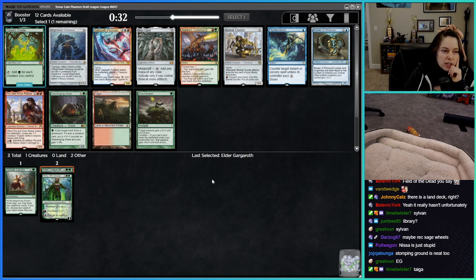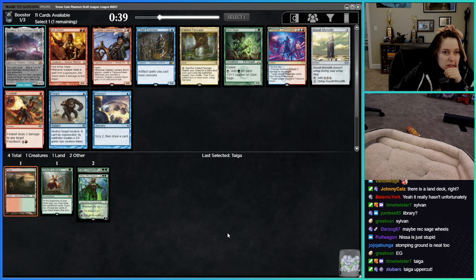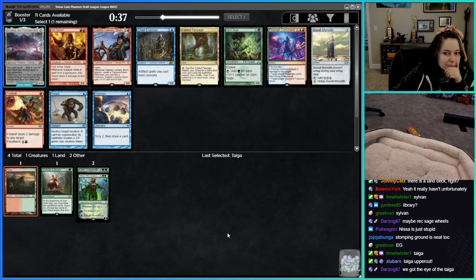The duals are so much better than the shocks or the trilands, because those come into play tapped. Stomping Ground is neat too — I didn't see that in the last pack. I think I might just take the Taiga. Gyre Sage is really mediocre — I'd rather take a Fabled Passage over Gyre Sage. I mean, it's basically a two-mana ramp for one.